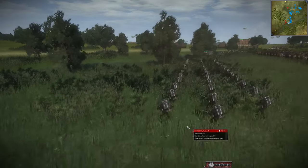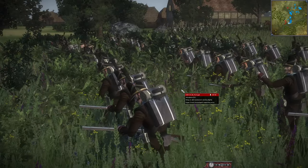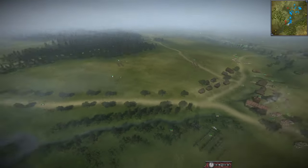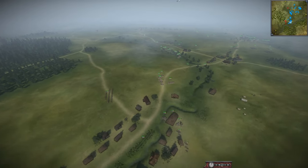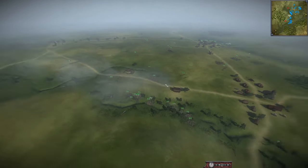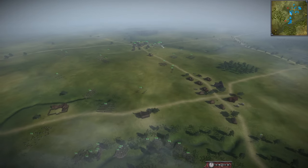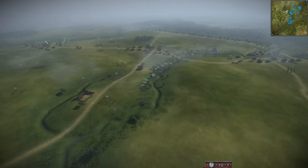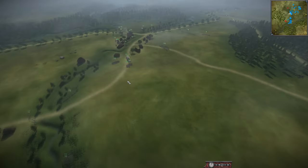We have some Portuguese skirmishers giving some volleys to the French. This is a 4v4 with a UK 9-pointer along with Russian and Russian-Austrian armies. You have a 9-point Russia, 9-point Russia-Austria, and actually two 9-point Russias and one 9-point Russia-Austria. So, all 9s. On the other side you have the French, and I know there is an Egypt in one of those French armies.